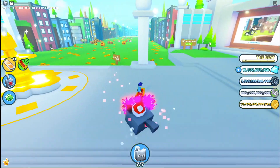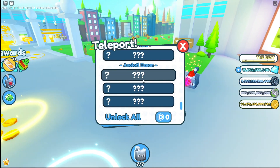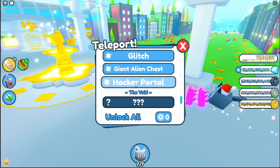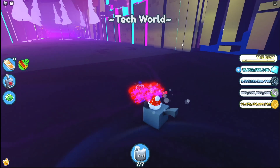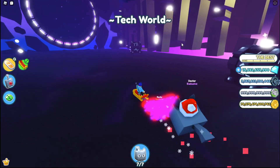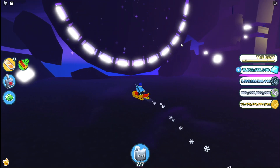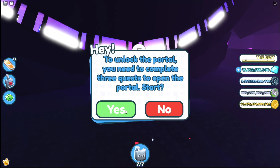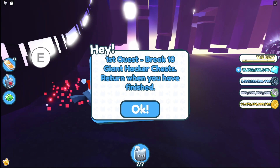Let's check out how to get to this new world. There's the hacker portal, the axolotl ocean world, and the void. Heading over to the hacker portal — to unlock it, you need to complete three quests. The first quest is to break 10 giant hacker chests.